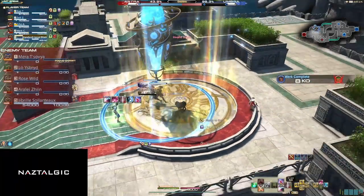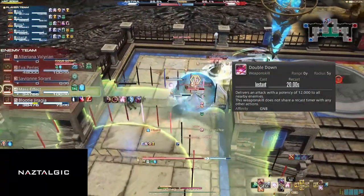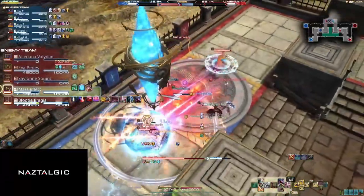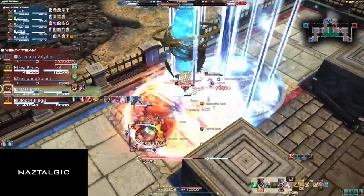Now that we're done with Gunbreaker's uniqueness, let's go over the other skills it has. Double Down is a 12,000 AoE potency attack from our hitbox. This is amazing when the enemy groups up so you can chunk them down.